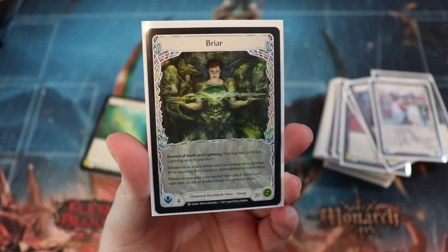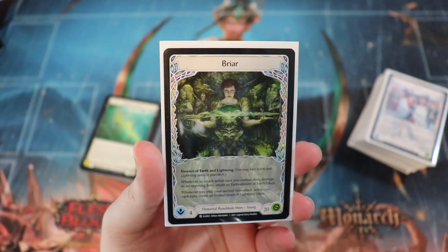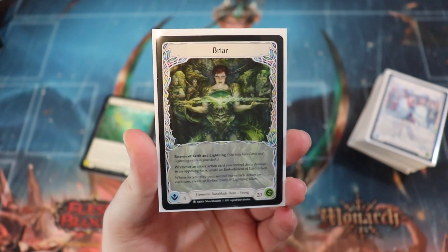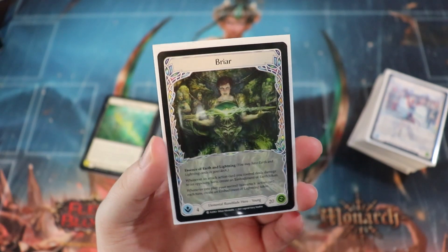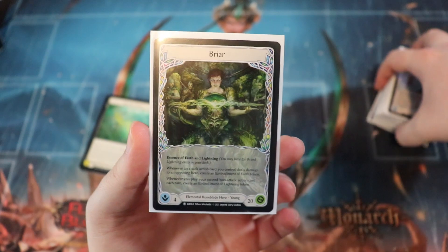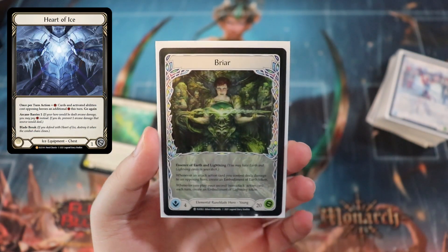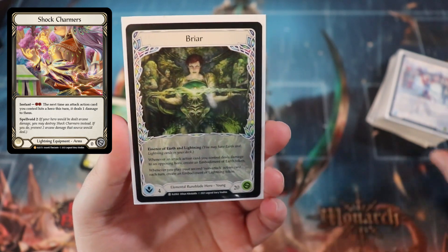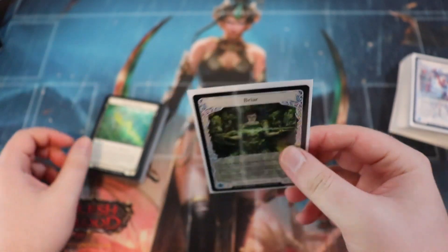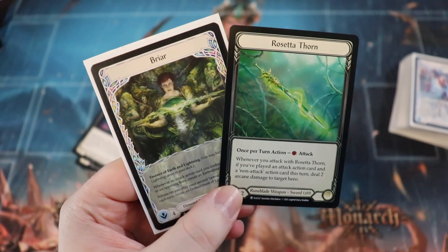I initially played in the Aria event with Briar because my pool had a bunch of cards that deal arcane damage, and there's no way to block arcane damage in Tales of Aria except for a legendary card. By block I mean prevent the arcane damage — it's called Heart of Ice and it has Arcane Barrier 1. There's another card called Shock Charmers that has Spell Void, but that's not a reliable way to prevent it. So Briar is actually a pretty easy way to get some free wins if you have a lot of arcane damage.